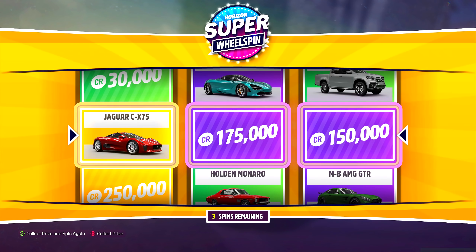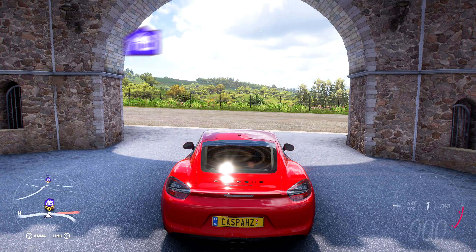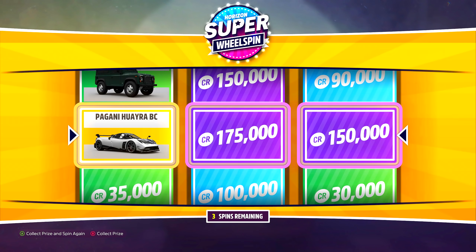Once you're on this screen, don't collect your prize — you will want to force quit out of the game. If you're on Xbox, simply close the application and reload it. If you're on PC, you can either Alt+F4 or simply task manager close. Once your game restarts, go to super wheel spin and spin it again. In that exact same slot, you will see a legendary vehicle.